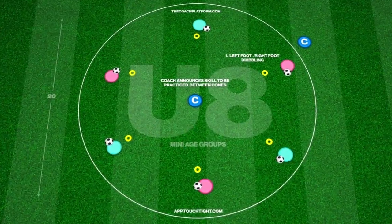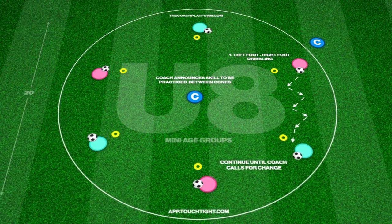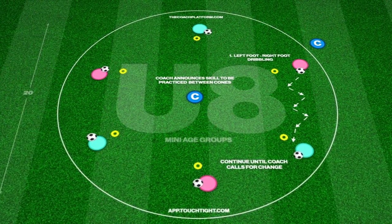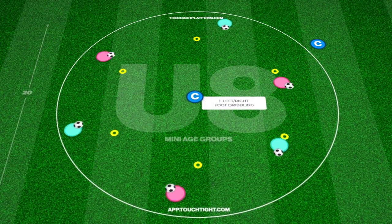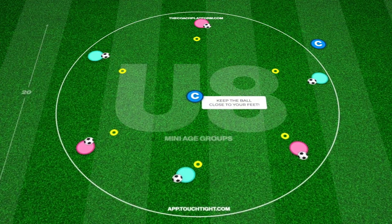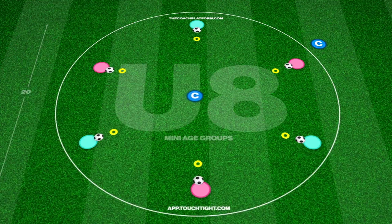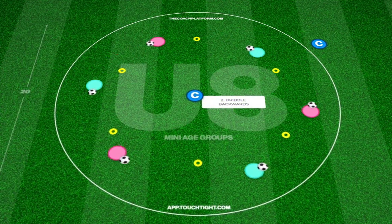This foundation phase practice takes place in a 20-yard area and focuses on developing players' technical ability with the ball while on the move. Each player starts with a ball on a station, with the coach announcing which skill players must perform while running with the ball. Players perform the skill until the coach calls for a change.